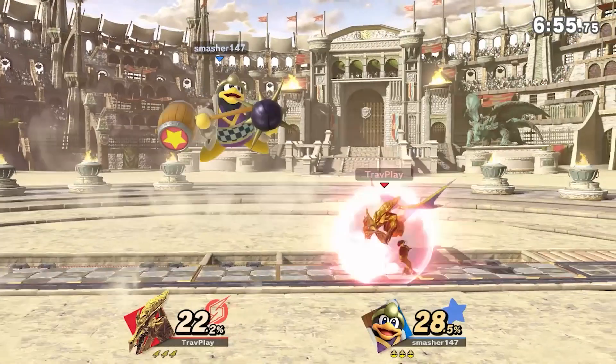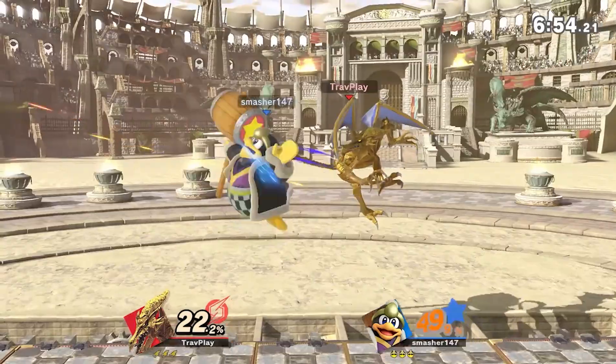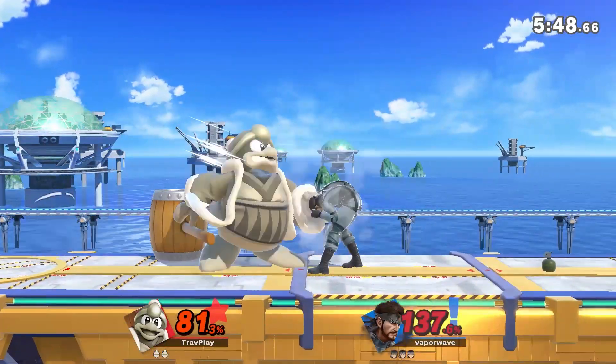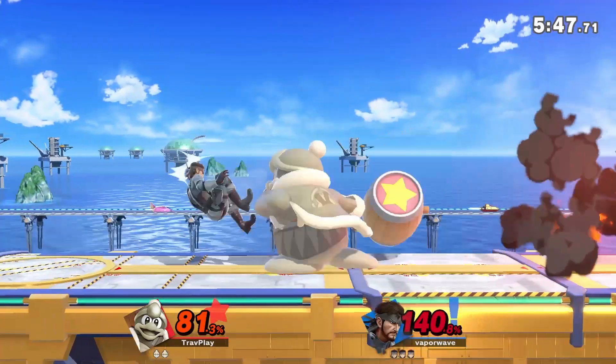First, shield it. This may be the best option because it makes the Gordo vanish. But this comes with a caveat — if DDD is close, he could grab you out of your shield. Also, if your shield is low, the Gordo could poke you.